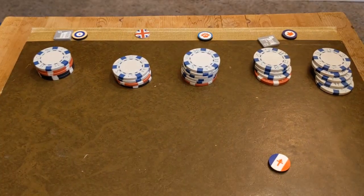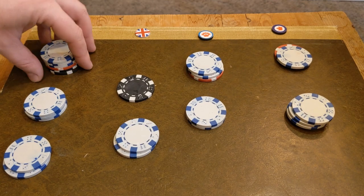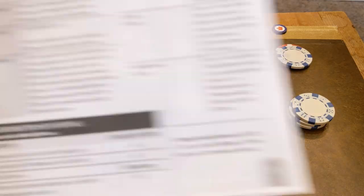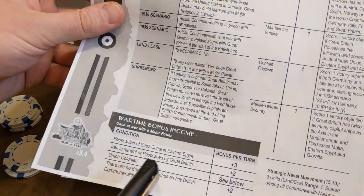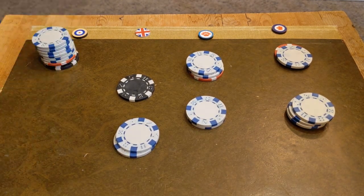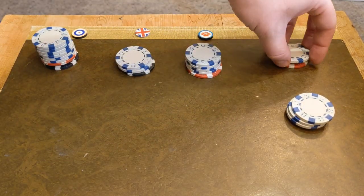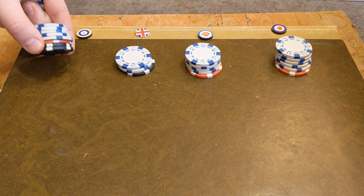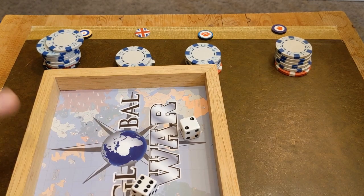Moving on to the economic table and collective income. Giving the three-buck income to France. The British have a bonus for Iran being neutral or possessed by Great Britain - I'm assuming that means all of Iran, so only three bucks bonus. Income breakdown: 12, 9, 12, 12, totaling 31. A nice economy. Income is distributed - five to the Brits - and the allocation works out well.